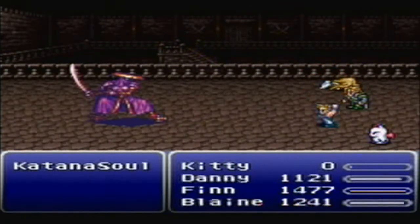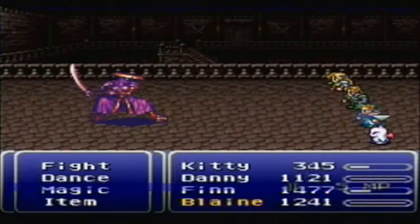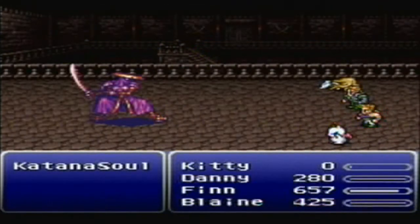The Blue Dragon is in the hidden room. So if you're going for all eight dragons, you want to at least open it for that, even if you don't want to turn Odin into Raiden.